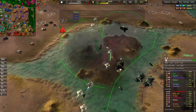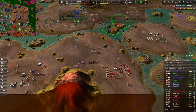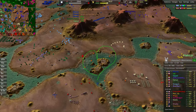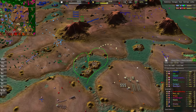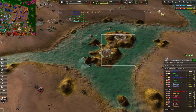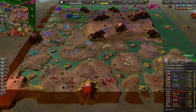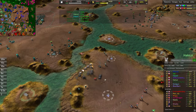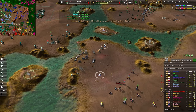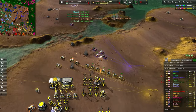A killer heavy bombing run does take out those advanced geos, shutting down a tremendous portion of the energy economy. Looks like Evolved Monkey didn't transition into a more stable energy economy like fusions or advanced fusions with the energy from those geothermals — so that's going to be a pain. Immediately starts rebuilding those advanced geos, but the commander is lost. It'll take quite a while before those advanced geos come back up and running again — takes a whole lot of build power. Heavy tanks are now pushed into the lines.